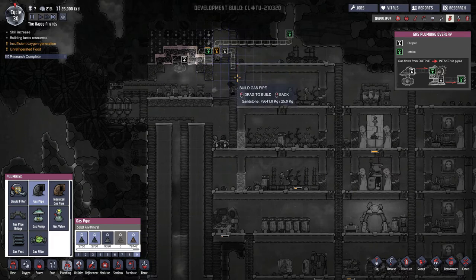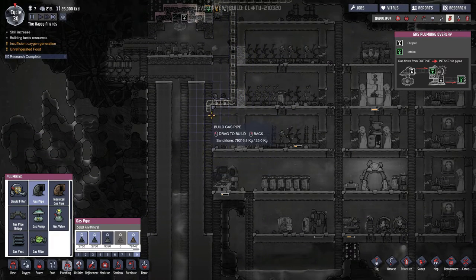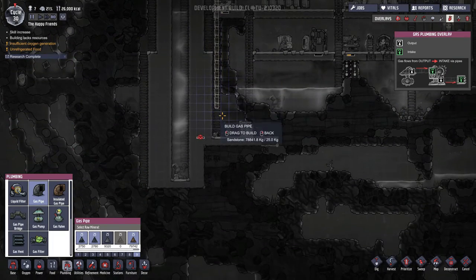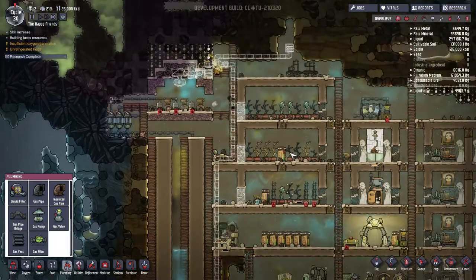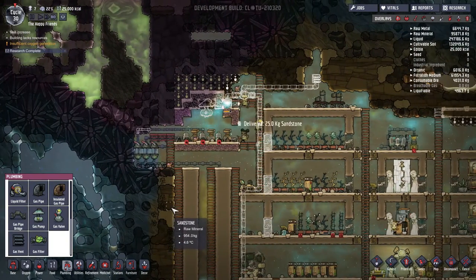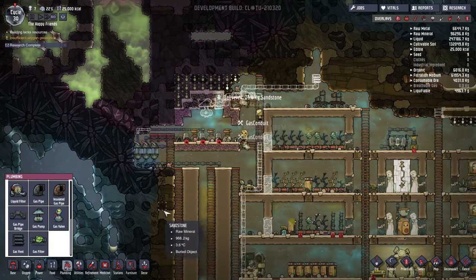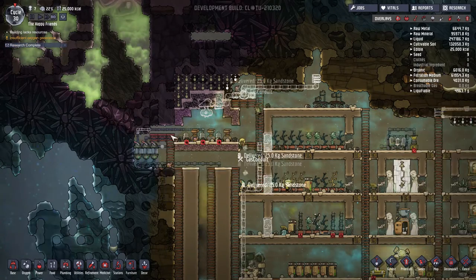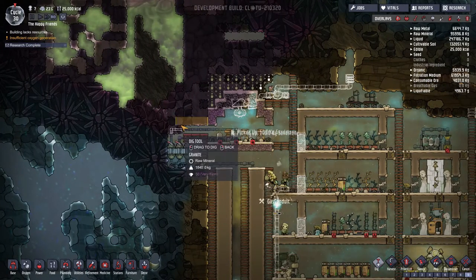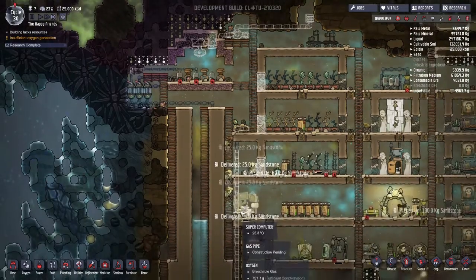Priority nine. Sandstone going to go over, down through that sand — but not down that way because that might need to be extended to three. Yep, and then down here. That'll work for now. Let's get that going, everyone, please and thank you. This should be a priority — oh, why is that unreachable? Oh, because of this. Yep, that's why.